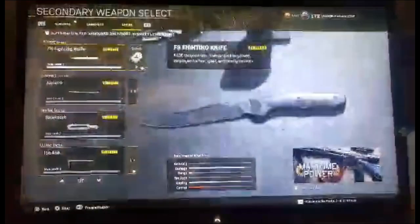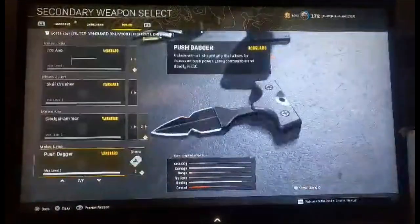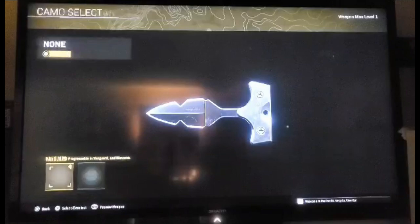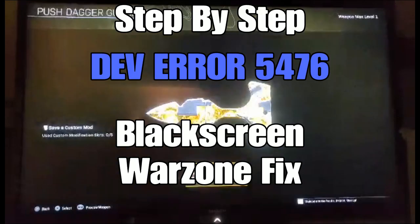Alright, thanks for watching. This is Butternut. If you're having dev error 5476, this may be a way to fix it. If you have the stab dagger and you're using the false prospector camo, you want to do away with that camo — for some reason it's messed up right now.